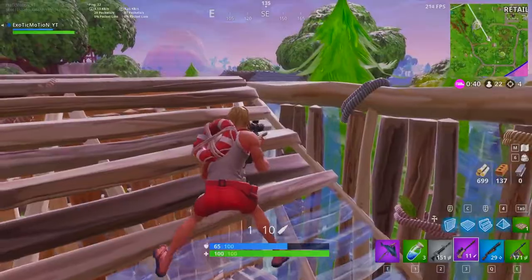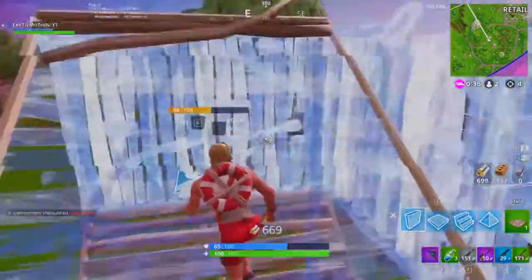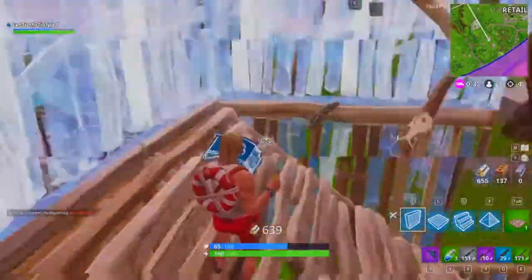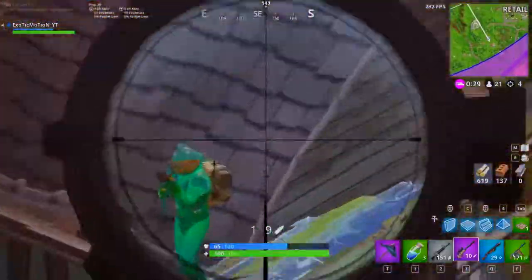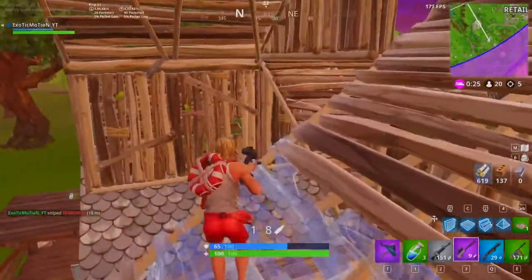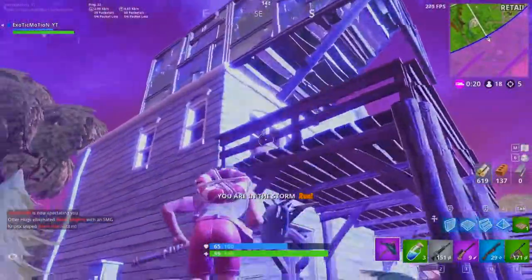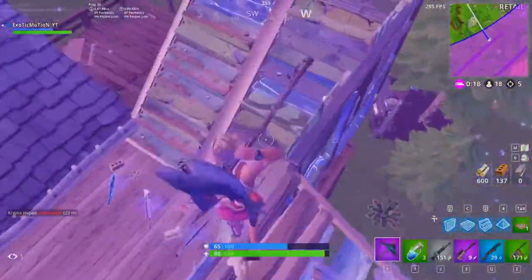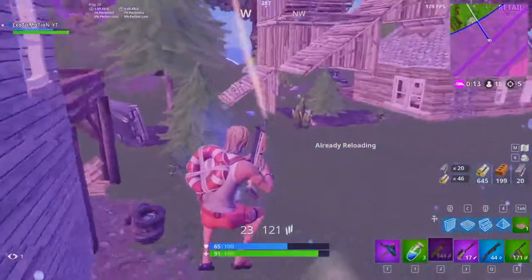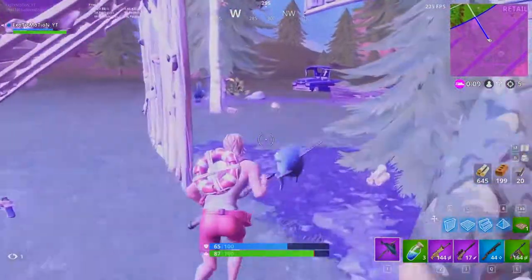Oh crap, this guy might be decent — everyone's building and they know what they're doing. He jumped down. We're at the same level, me and this guy. What I want to do is get one level higher than him so I can look down on him. Once he stops shooting I can go one more level. And now I can look down at him — quick snipe! That was crazy, wasn't expecting to hit that. But when I'm making a video I'll go for crazy stuff like that — if it hits, that's going to be insane.